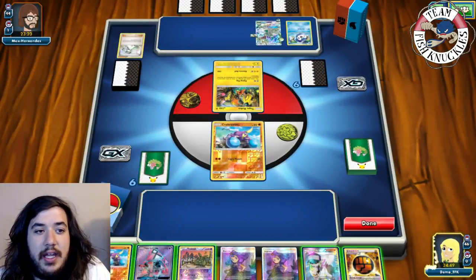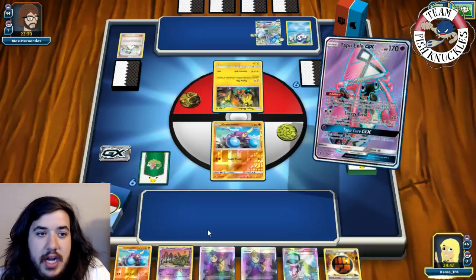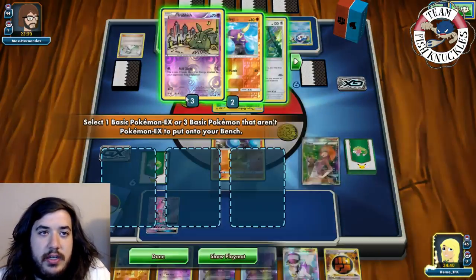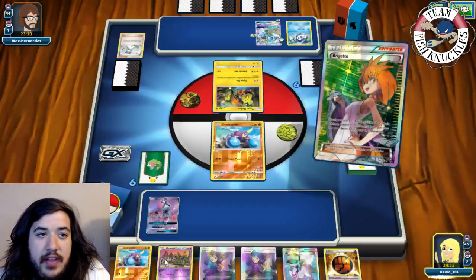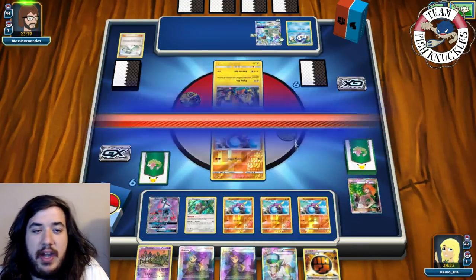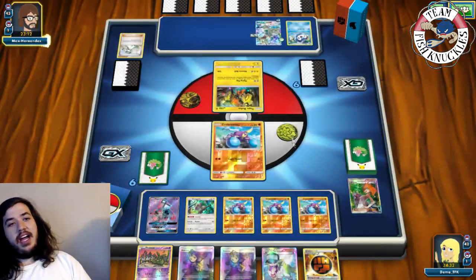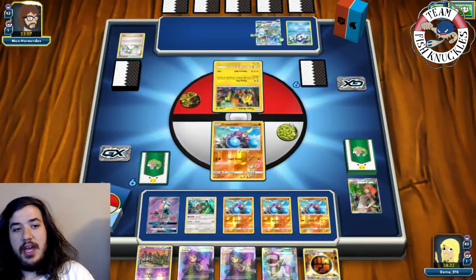We'll use Tapu Lele's Wonder Tag to search for Bridgette. With Bridgette we're definitely grabbing four Crowbombables because they look like the MVP in this matchup. We put down another Crowbombable and pass. Now we have four Crowbombables and Oranguru ready. Even if opponent finds energy we can take a knockout. We're scared of DCE into Flying Flip putting pressure on us since Crowbombable gets punished by Piplup's attack.